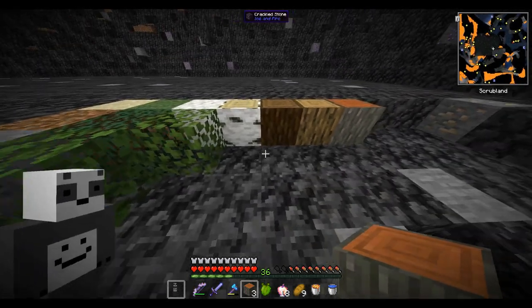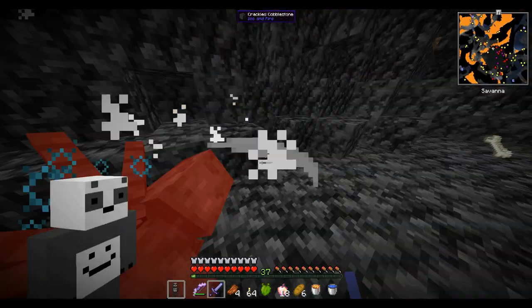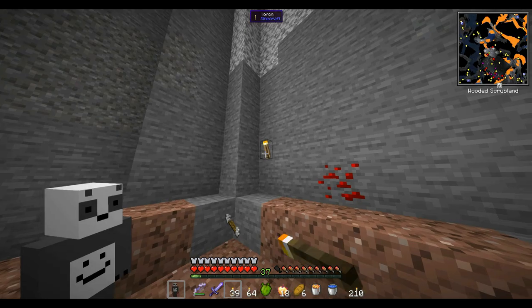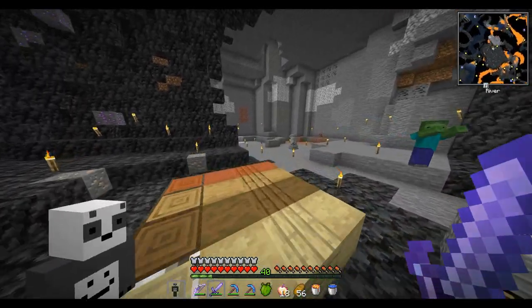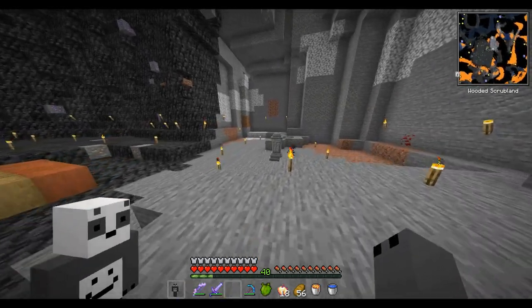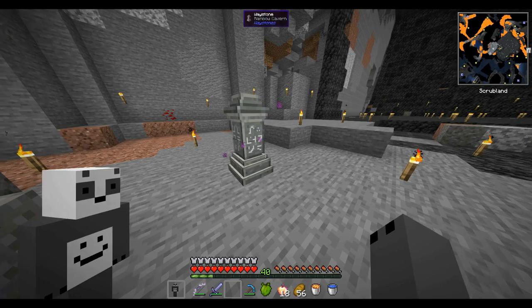Now we can also place down the other variants. There seems to be enough light in this cavern. These are the blocks we got right now. I noticed that we've got some gravel over here, so we might as well add this to the pile too. Now before I travel the world to find the other blocks, I should go check the storage and see what other blocks we already have.